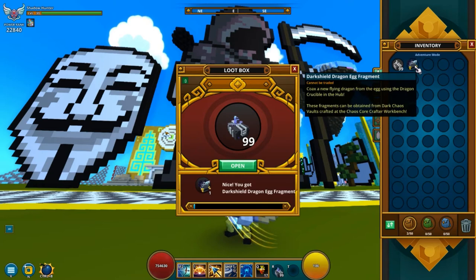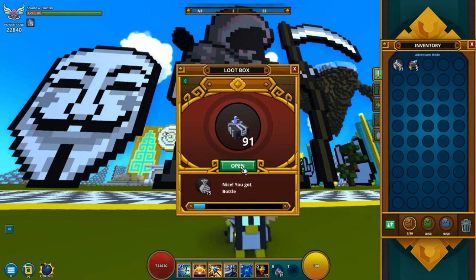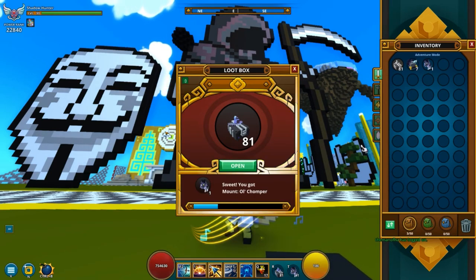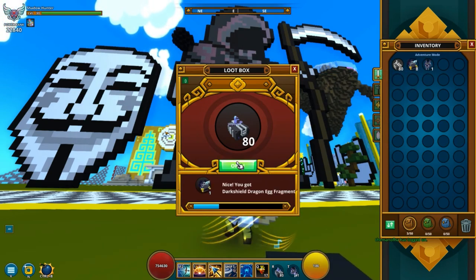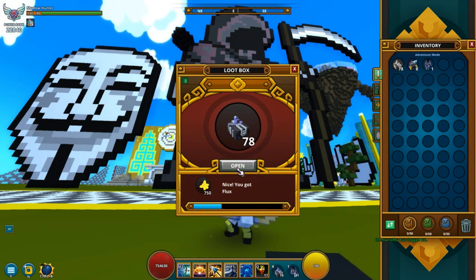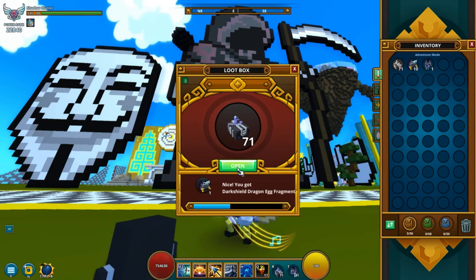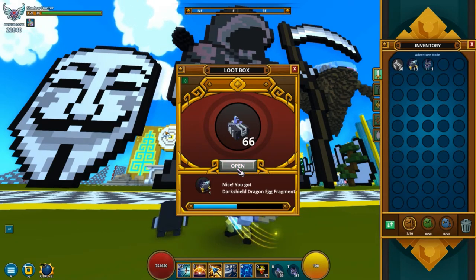So this is the fragments — already off to kind of a good start. The fragments are what we really need and want, because we really want the mount to be honest, because you cannot get that from buying. Oh, I actually don't have this one — nice! Because you cannot buy the mount, but you can buy the wings. So we don't need the wings. That's fine. As long as we just get the mount, that is the most important thing.